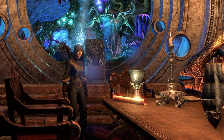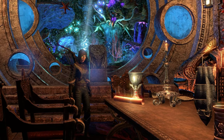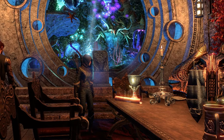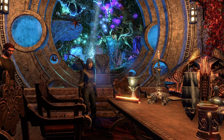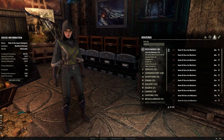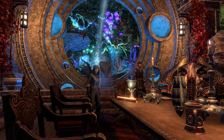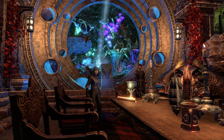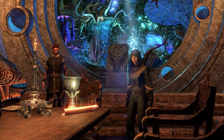Welcome back, heroes of Tamriel. I'm Cal, and today I've got something special for you all. This is my Hall of the Lunar Champion, a home you can unlock for free by completing the Elsewhere storyline. It is a manor home, meaning it falls into the largest class of homes in ESO and provides the most space for furnishings. It also has four separate spaces to design: a main hall and three wings that you can unlock by continuing the Elsewhere storyline and completing the dungeons associated with the Year of the Dragon.